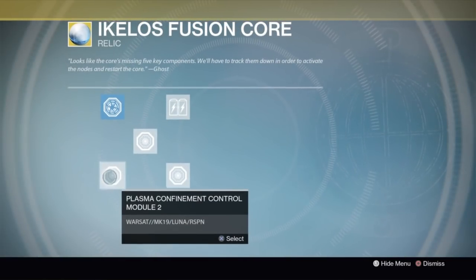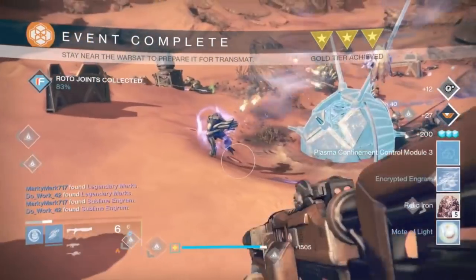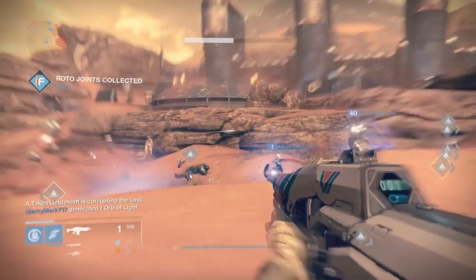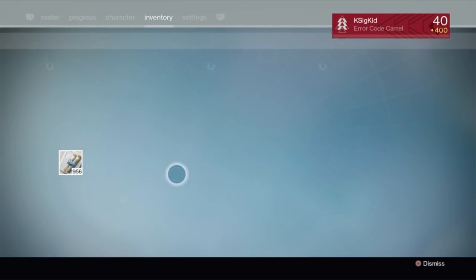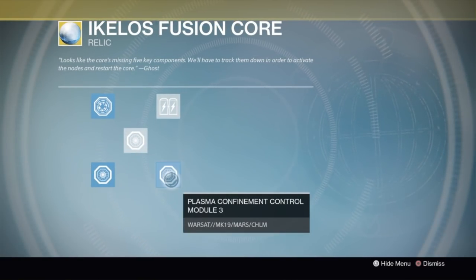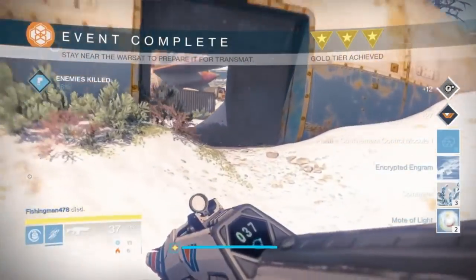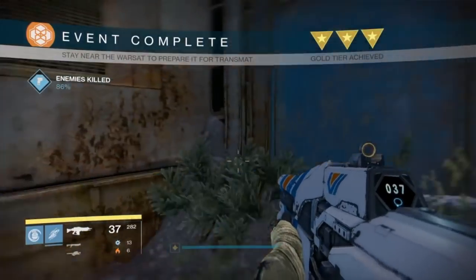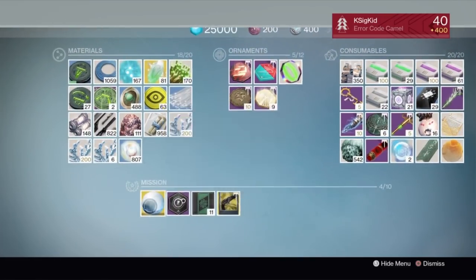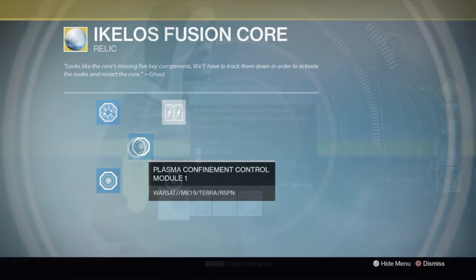I found the Moon no problem — the Moon was pretty easy. On Earth it just seemed like I was having trouble getting the warsats to spawn in, and of course Mars is definitely tricky, though I did find the warsat on Mars far quicker than when I got my Sleeper the first time. Each time you finish a warsat, you can head over to your fusion core, pop it in, and be good to go. One final tip — if you're solo and you don't want to fight all the crazy enemies, don't kill everything. Leave one weak Dreg or Shank alive, and at the 25%, 50%, 75% intervals that enemy will despawn and the next wave spawns in. That can help you avoid dealing with a bunch of major enemies at once.